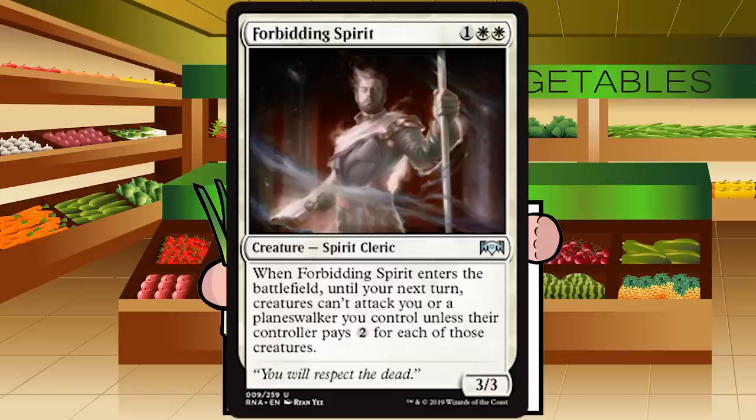Forbidding Spirit is one white white for a creature — Spirit at uncommon. It's a 3/3. When it enters the battlefield, until your next turn creatures can't attack you or a planeswalker you control unless their controller pays two for each of those creatures. A 3/3 for three passes the vanilla test, so C at minimum. The ability probably pushes it to C+, but I don't think it goes higher — making attacks expensive doesn't really help you when you want to be attacking. C+ for Forbidding Spirit.